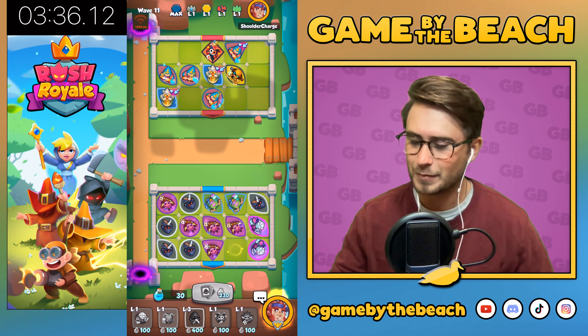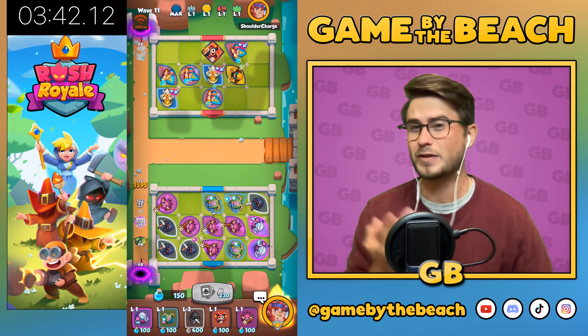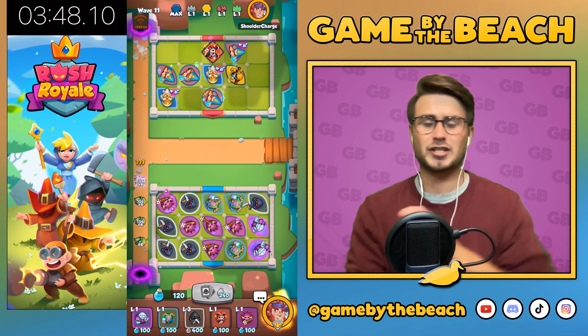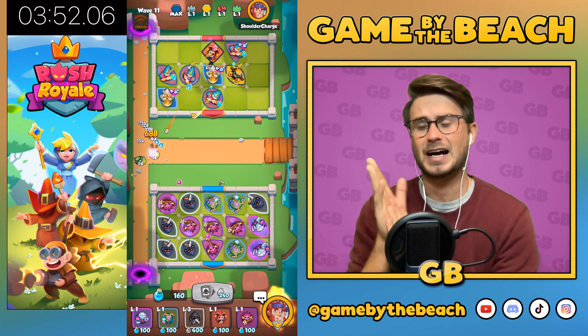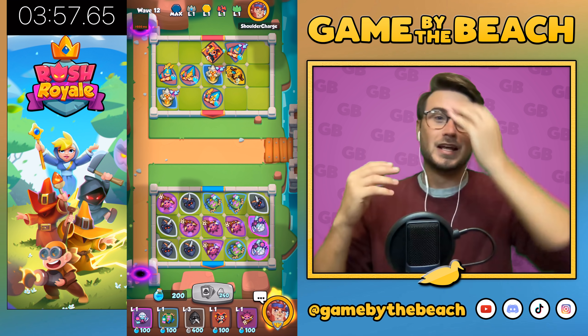I'll be really interested to see how fast people can do this — there's going to be tips and tricks, maybe even a different deck. I like this deck because the demonologist can help him get mana quicker, which increases his mana, increasing his damage, which in turn speeds up the run.